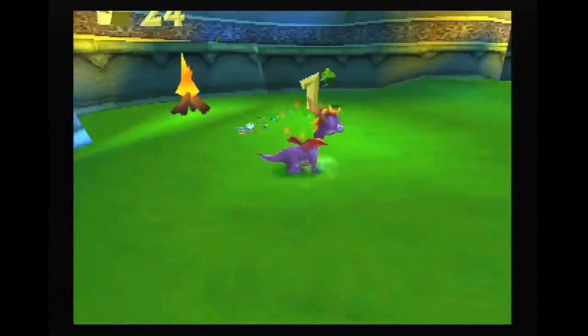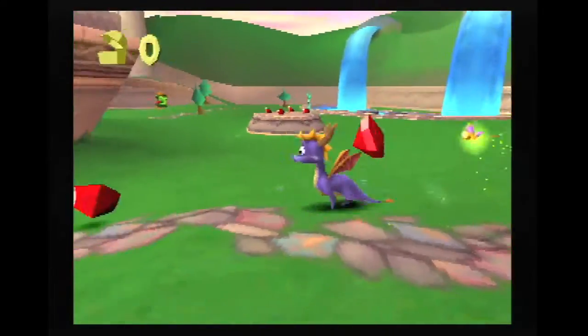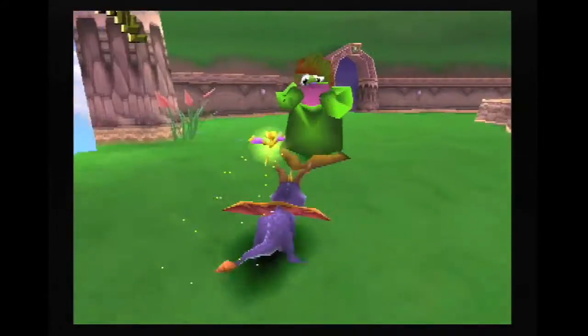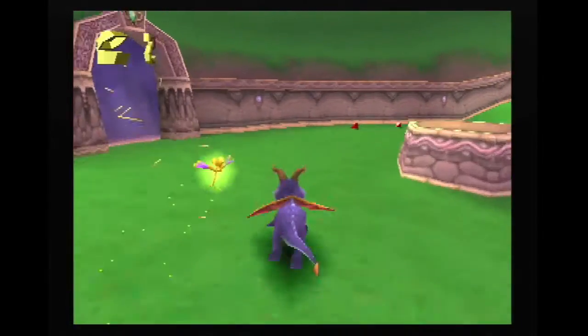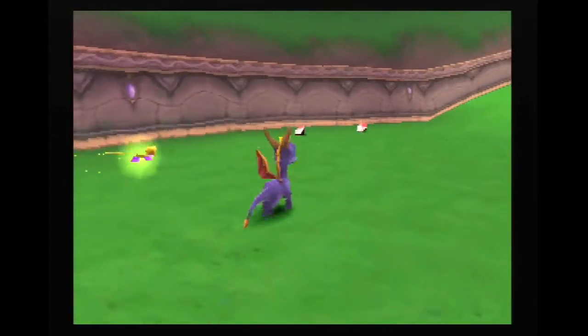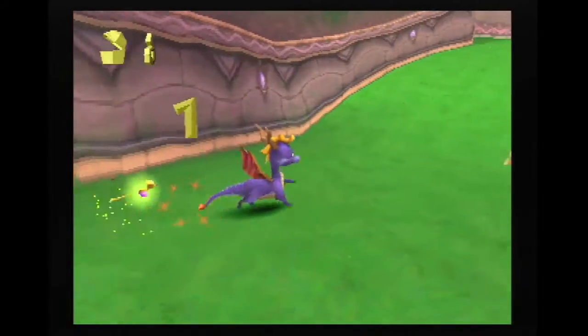Spyro starts off feeling a bit overwhelming, with a huge world to explore, along with a bunch of gates you can fly through to reach other levels. After wandering around for a bit and learning the ropes, you figure out this initial level is a hub of sorts, and the gates take you to levels specific to this world.